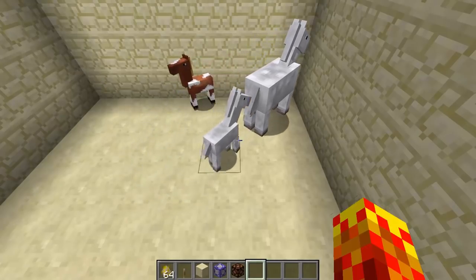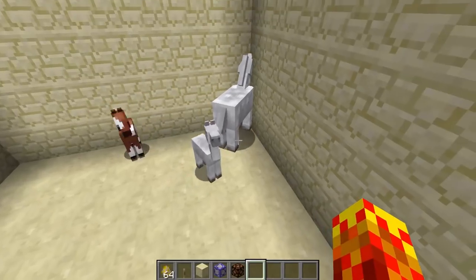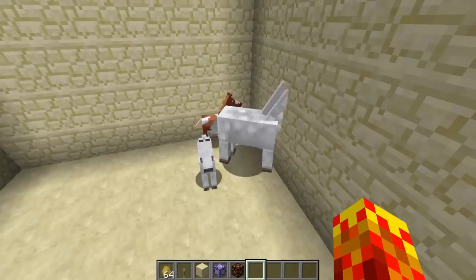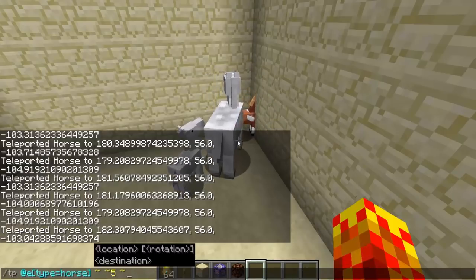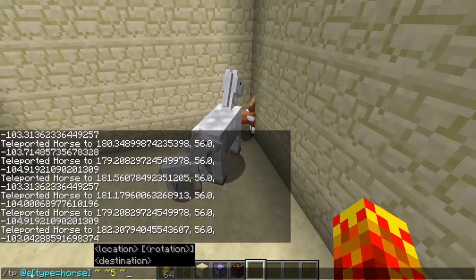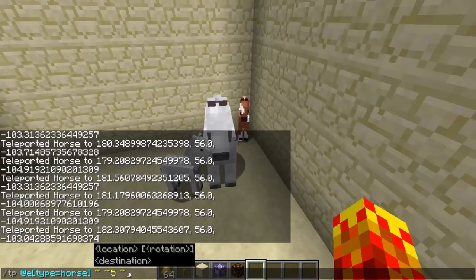This is a command that a lot of people use. What I'm going to talk about is essentially how to teleport horses up. What you would ordinarily do in the older versions of Minecraft is simply use this command: /tp @e type=horse tilde tilde 5 tilde. That would teleport all the horses five blocks up.